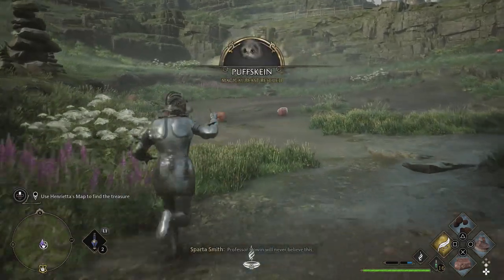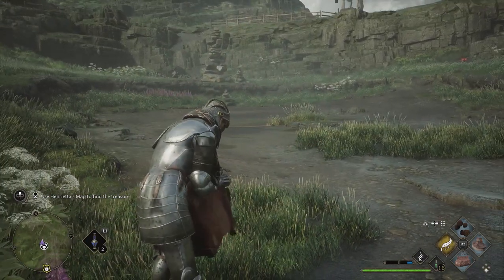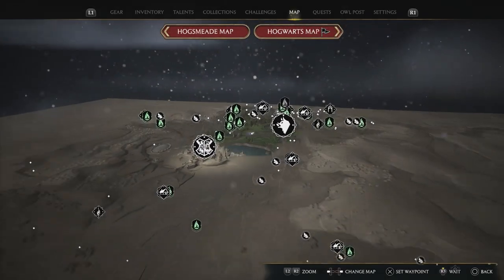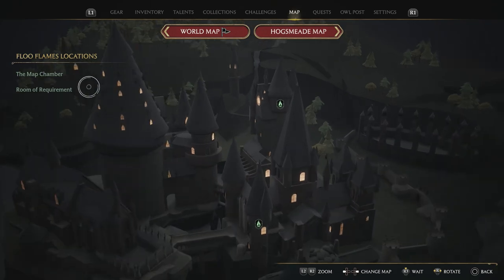Grab as many as you need, and once you've got them all you can return to your Room of Requirement, which is in Hogwarts. You reach the Room of Requirement by going to the secrets point — just here — the secret room area, Room of Requirement.